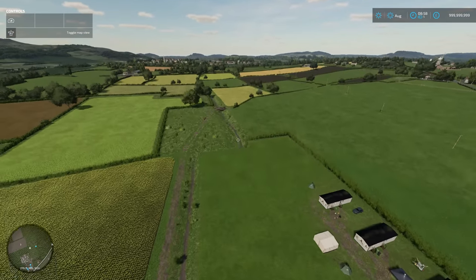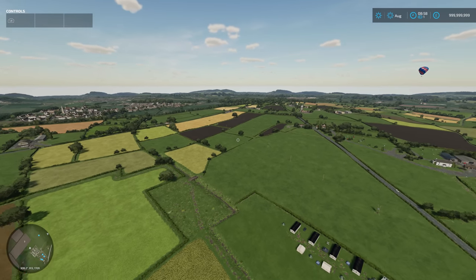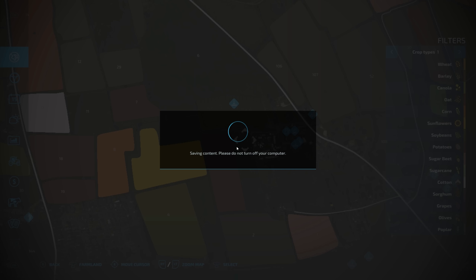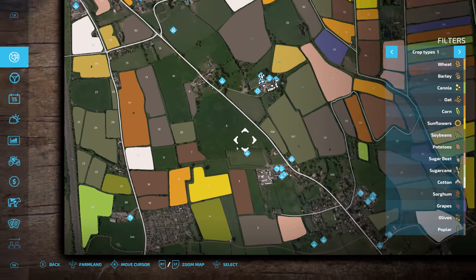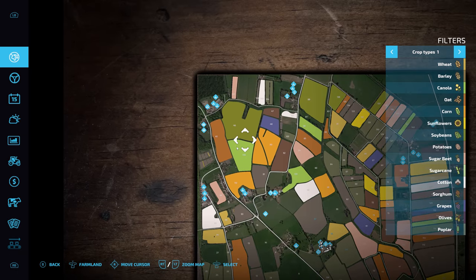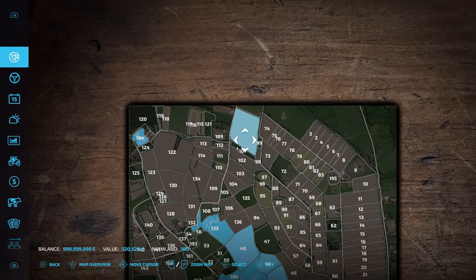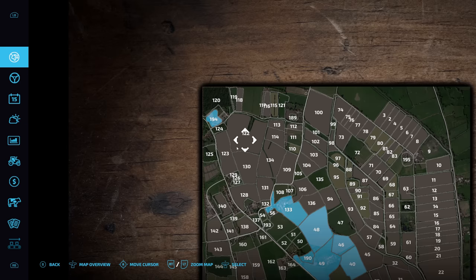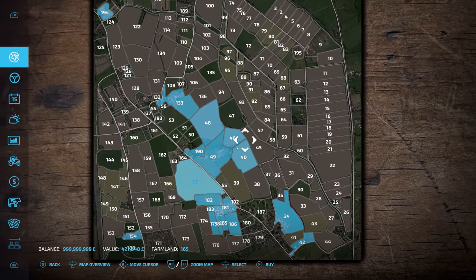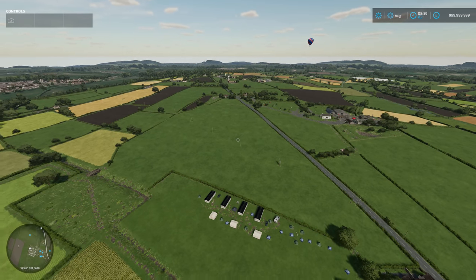There's the campsite and then multiple fields - we'll fly over some to give you an idea. That grass field is quite big. Let's have a look at the top field - it's looking pretty big and it's actually 165 acres. That grass field might actually be the biggest field on the map.